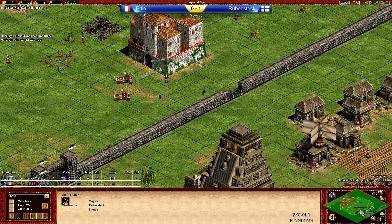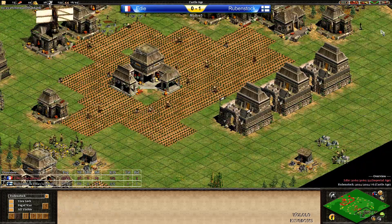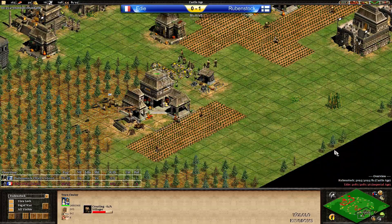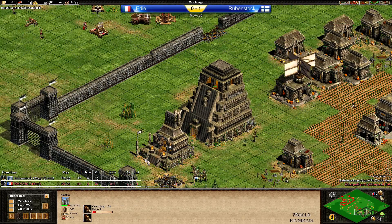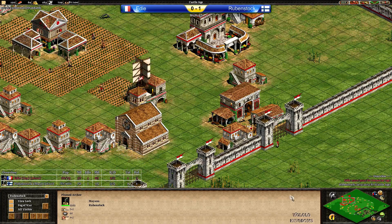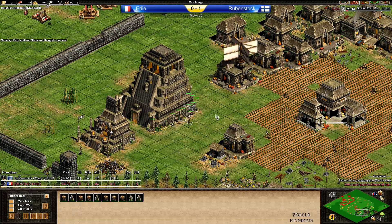Rubenstock found the extra gold and is going there right now, probably preparing to fight a full Castle Age battle. He has enough stone for another castle — maybe he should put it somewhere in the back. He's actually preparing Eagle Scouts and possibly Eagle Warriors as soon as he can afford it. Right now Rubenstock's resources are really low — 69 against 36 villagers. The Plumed Archers plus 2 course upgrade are starting to repair that castle, going with Petards out. Is that going to be a counter attack on Eddie's base? Eddie is pretty much fully walled.